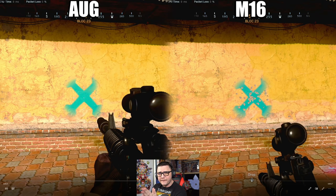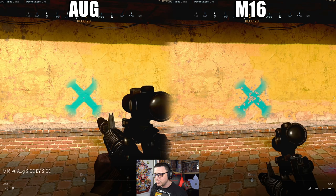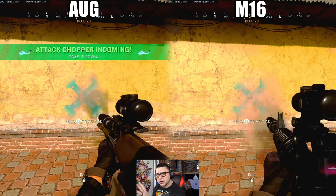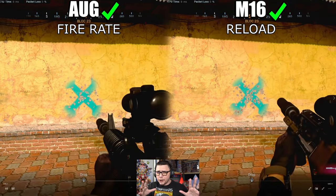Now we're gonna talk about rate of fire. We spray at the wall starting the 45-round mag at the exact same time. The fire rate with the titanium barrel ends up being on par — the actual three-round burst comes out at about the same pace. The difference is the burst delay: the AUG has a slightly shorter burst delay of approximately 30 milliseconds, so it gets off all 45 shots before the M16. That makes the AUG a little more viable in case you miss a shot.